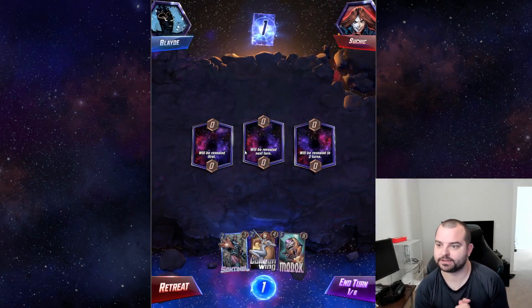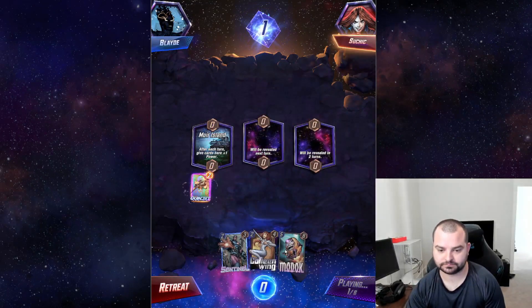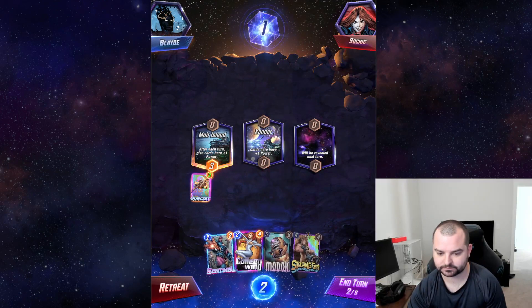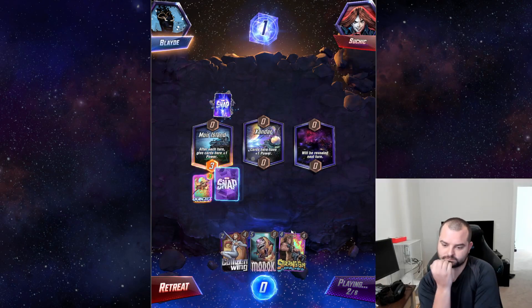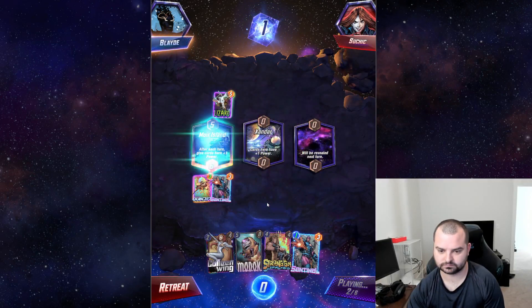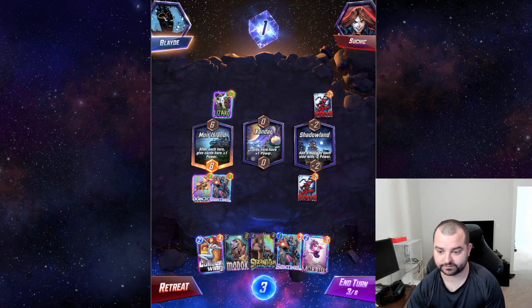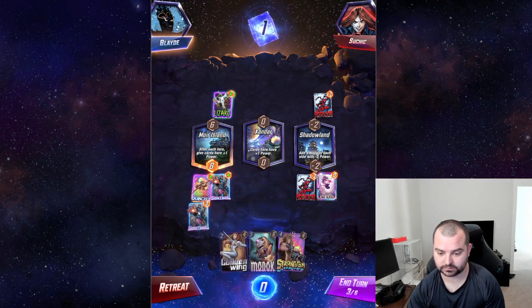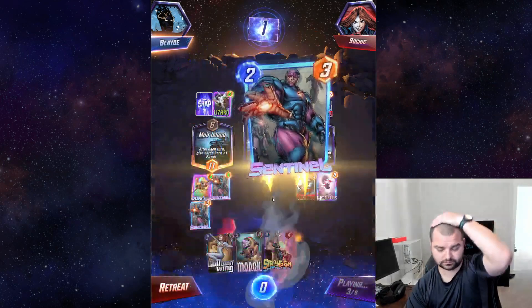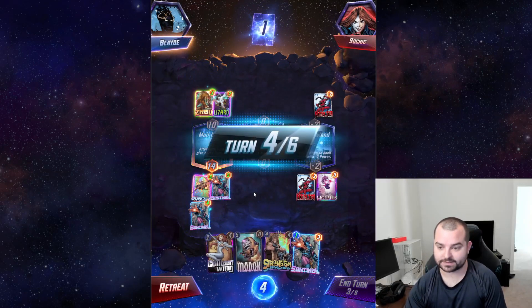We're going to try and have this be our last one against Sushik. That's a good one to pull here — I do like me some one-cost Sentinels. We are contesting a Lizard location. We've drawn a Morbius — that's pretty solid. We'll just get another Sentinel off for now, trying to keep our hand full and keep Muir Island contested.